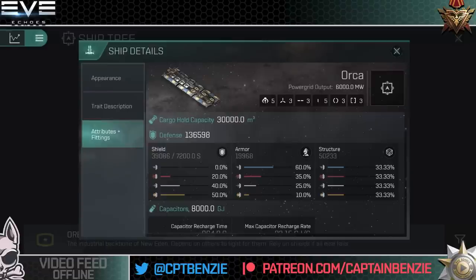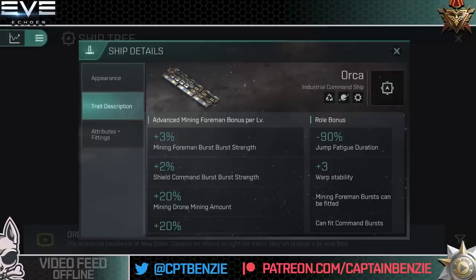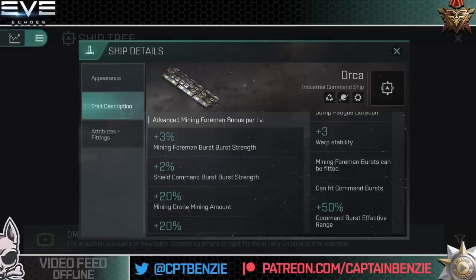Defenses total 136,598 — battleship-sized, with the majority in structure, a good amount in shield, and not much in armor. The signature radius is 407.5, making it a very big, cumbersome vessel. Its traits include 90% jump fatigue duration, plus three warp stability — going to be hard to scram — and mining foreman bursts can be fitted. Interestingly, it can also fit standard command bursts, so if you have shepherds guarding your fleet, you can fit combat command bursts to the Orca to help the rest of the fleet. It also gets a 50% flat bonus to command burst effective range.